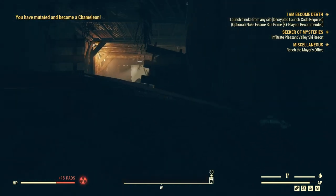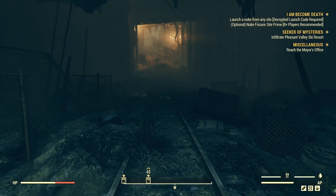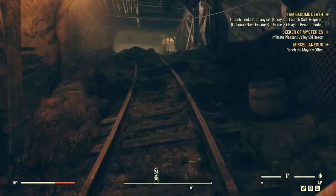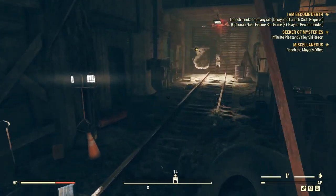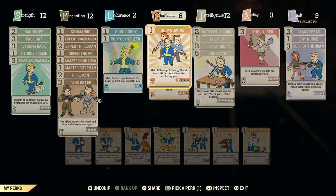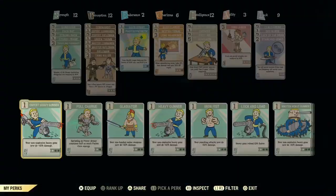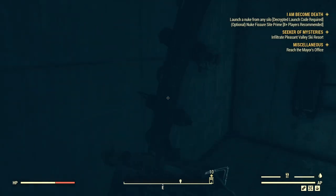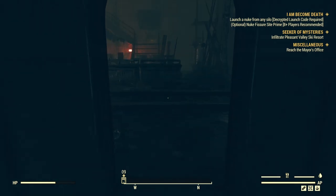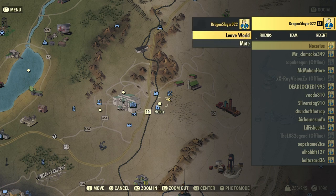I got Chameleon — not too bad, not the best, but anyways. After you get your radiation, you run back up here, and on the left there's a decontamination shower. Before you go into it, make sure you put Starched Genes on if you want to keep the mutation. If you forget, there is a very high chance you will lose your mutations — though sometimes a rad-away or a decontamination shower doesn't get rid of a mutation, but most of the time it does.